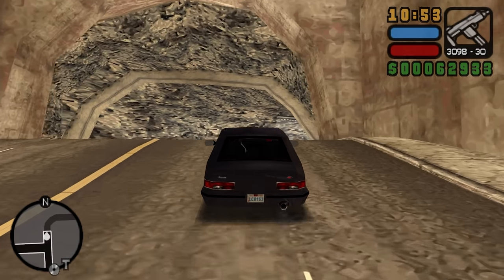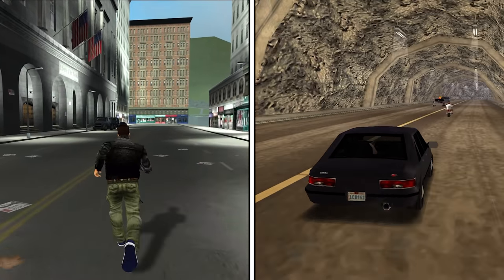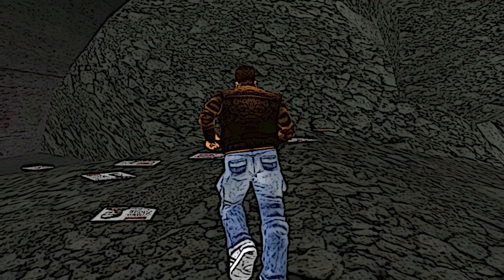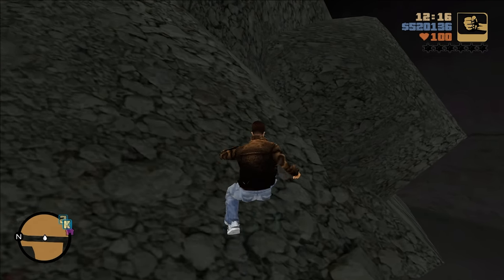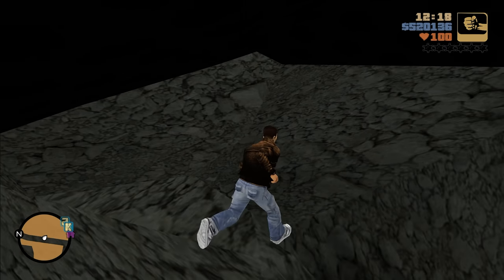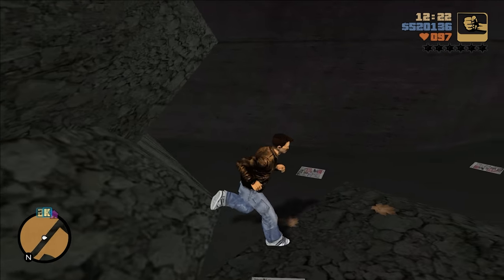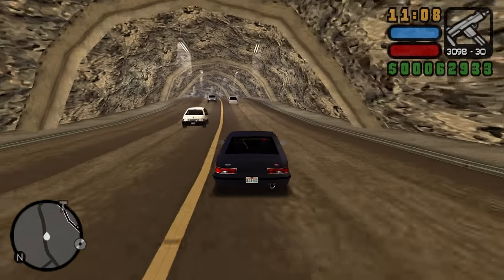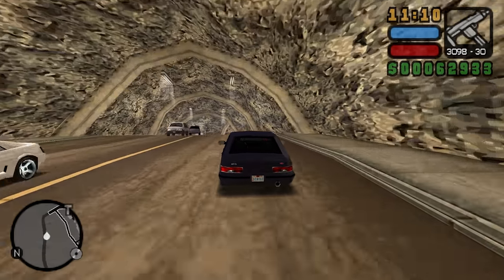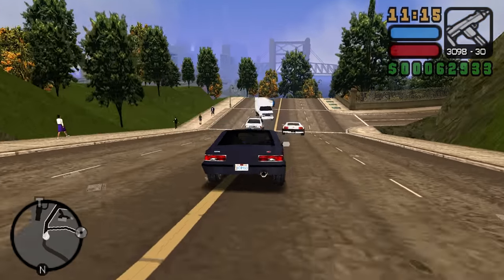It's time to go to the last blocked tunnel — the one that connects Shoreside Vale with the upstate area. Unfortunately, we don't know much about this location. However, due to the fact that there are people who are curious why this tunnel is practically inaccessible to players from the beginning of the game, we will present our assumptions. As we know, in GTA Liberty City Stories, the tunnel is open to us, but it serves only as one of the roads leading from Cedar Grove to Cochrane Dam.